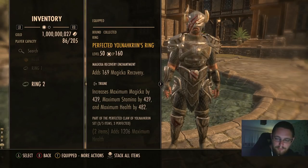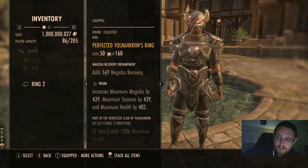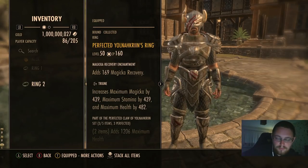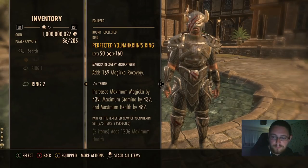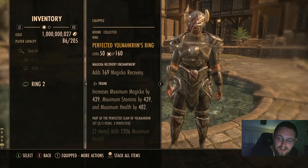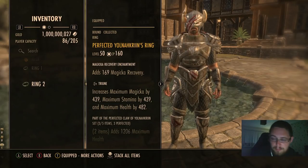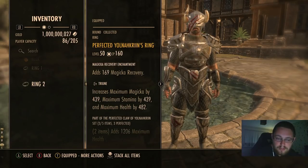You have to balance everything because no matter what, you've always got to use stamina for blocking with sword and board. You always need stamina for blocking, pierce armor, heroic slash, dodge rolling, and breaking free. You always need magicka for about 90% of your skills — pretty much all skills you use as a tank are magicka based. Your healing, blockade, pretty much all your buff skills — everything is magicka — so you need enough magicka to use those.